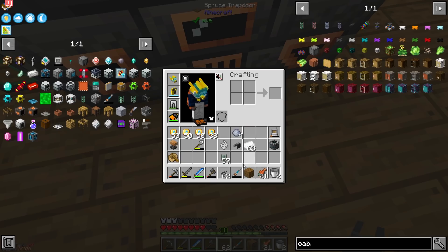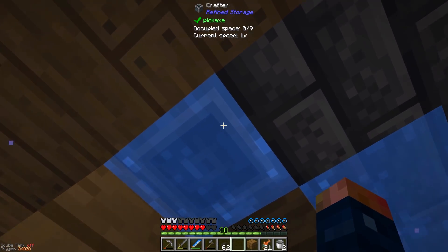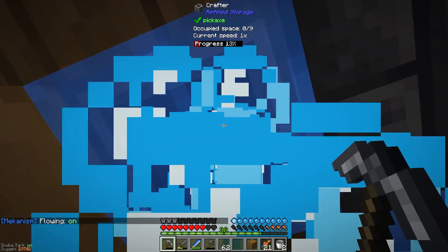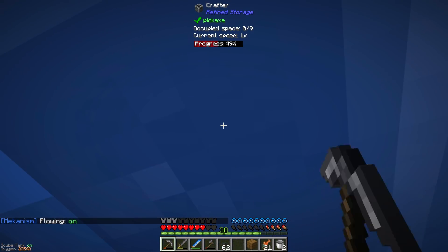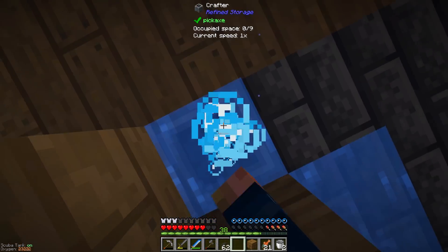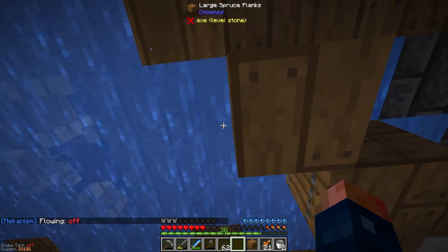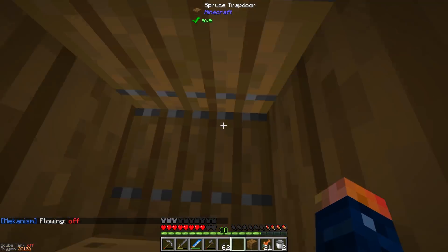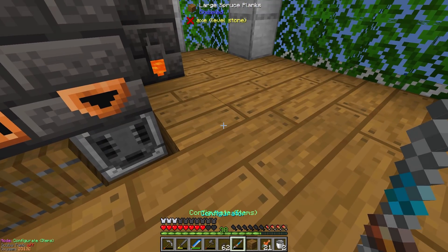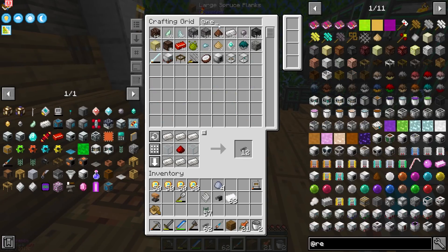Let's go ahead and grab the crafter. I want the crafter to face on the bottom of the chute. Is it facing the right way? No, it is not. I do have my scuba gear on, so I can turn it on. I wish that made the breaking speed a lot faster — it's so painful. I need to use the actual wrench from the Refined Storage mod itself. Now that I have this wrench, I need this to be rotated because this is where it's actually going to be sending the items.